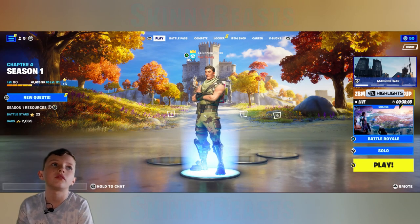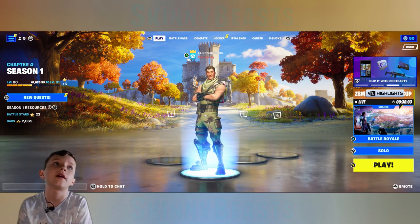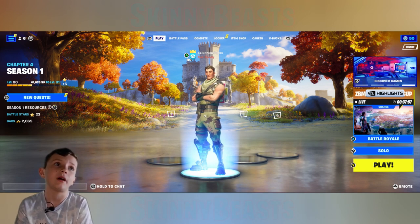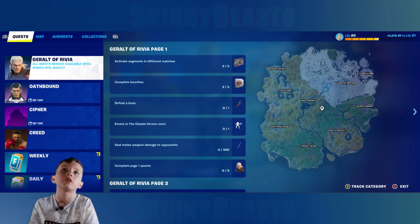If you go on the normal lobby, on the left it says Chapter 4 Season 1, your level, and whether you've got any new quests. It also shows your Season 1 resources — your battle stars and your bars, which you can spend to get things.